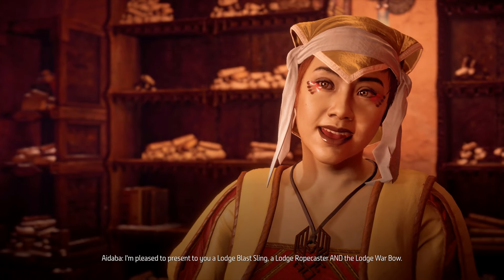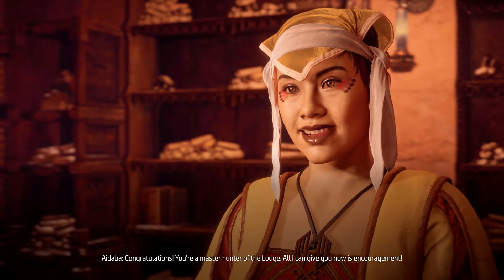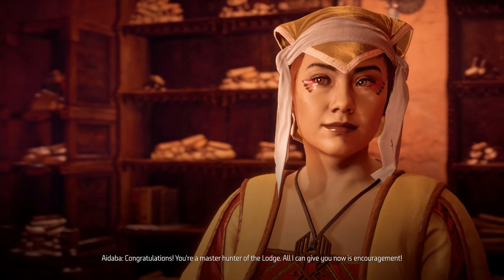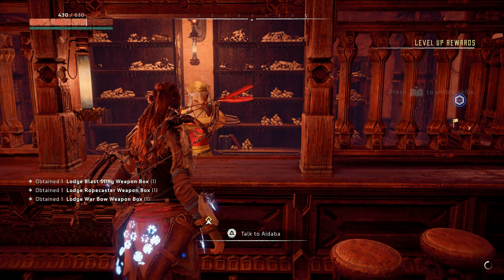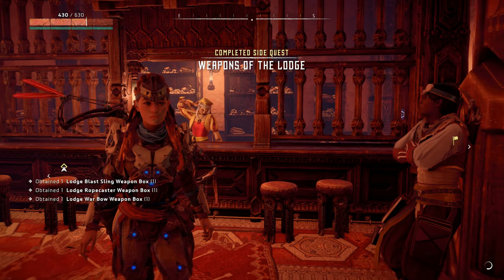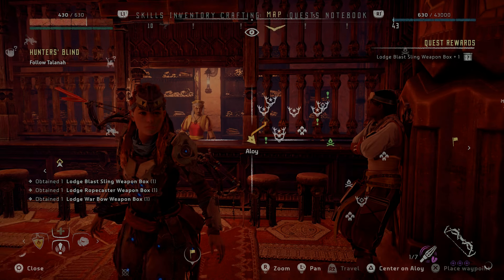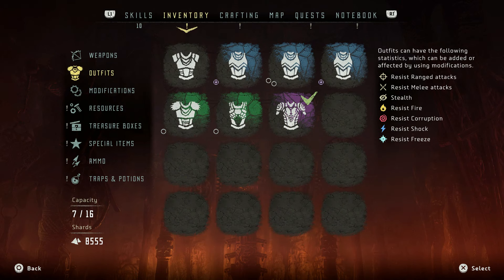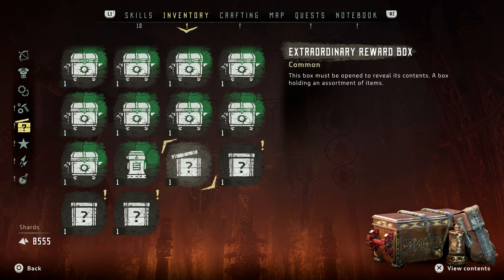Now the lodge weapons are really quite powerful. The bow is not the best bow in the game damage-wise, but status-wise it has some really powerful status effects on it. So she will give you three weapon boxes — she won't straight up give you the weapons, you just have to go into your treasure boxes section of your inventory and unlock the three boxes.